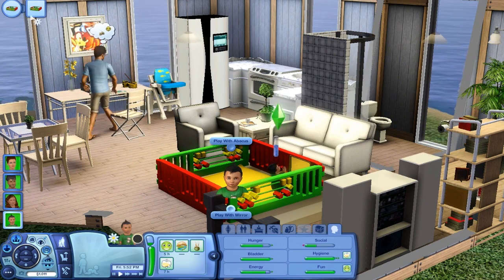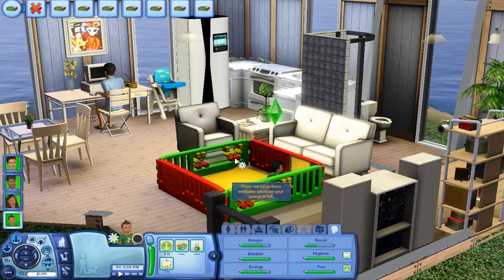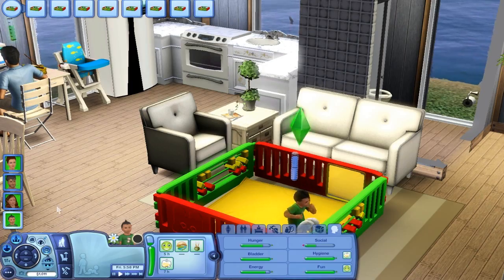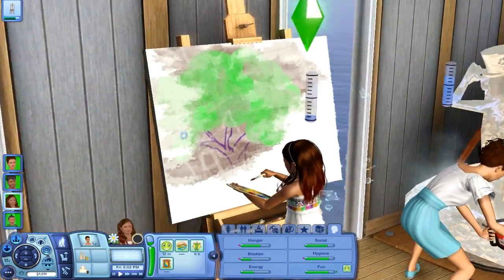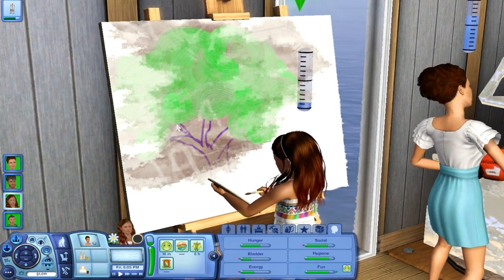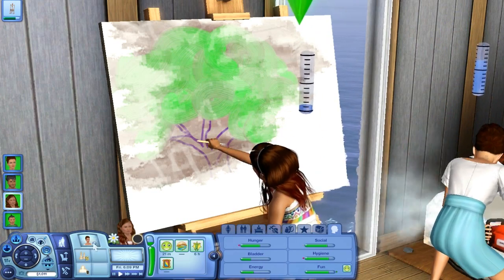We can just have some woohoo and he'll be done with that. Let's play with the abacus, and then I'll switch him over to play with a mirror once he's done with all of these. She's painting the same painting that Adrian is painting in the University Let's Play, if you know who that is.